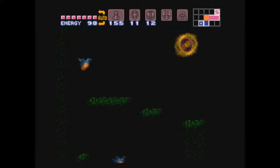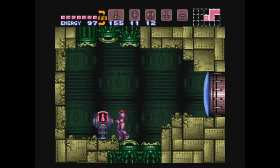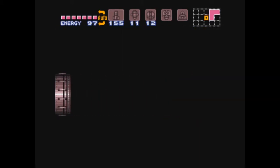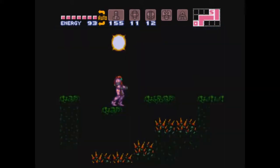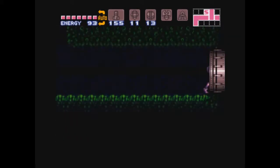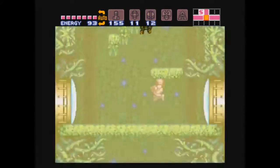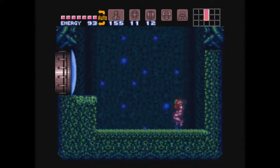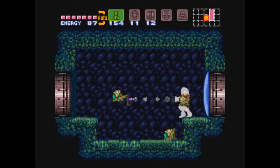This is another room where we have the fireflies that we didn't see earlier because there's nothing over here except for a missile recharge station. Since we were on full missiles it didn't do anything for us. It threw me off seeing this room on the recording because you usually never see this room — most people who have a map open know there's nothing over here so they don't bother. However, there is stuff down here, all the way down.